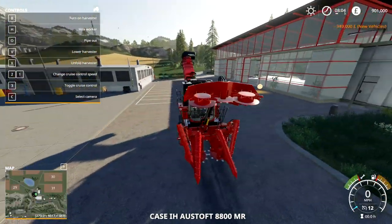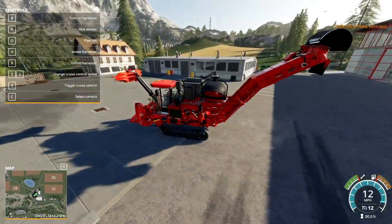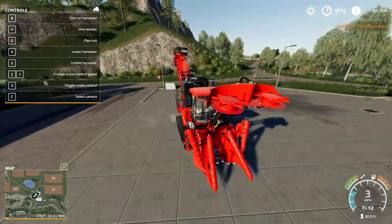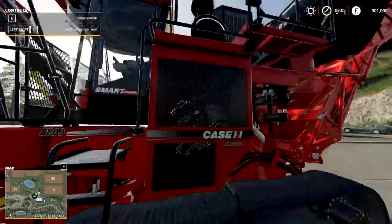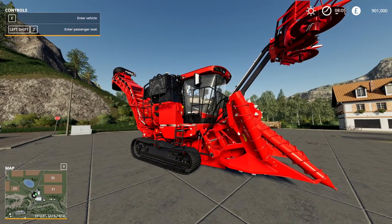So it was obvious we needed one of these things. This is a sugar cane harvester thingamabobby, and it's huge! It was also $349,000, which is quite a lot of money, but we needed it, so that's okay.